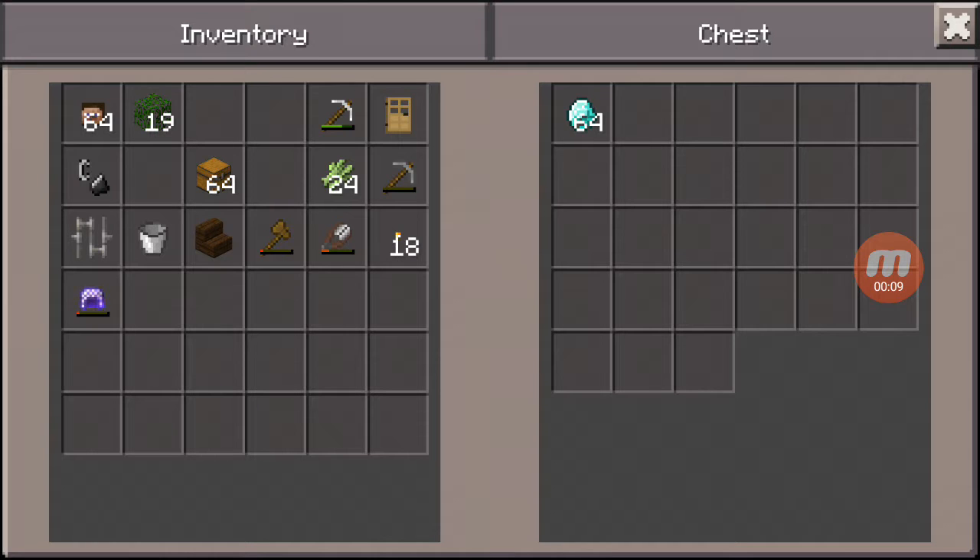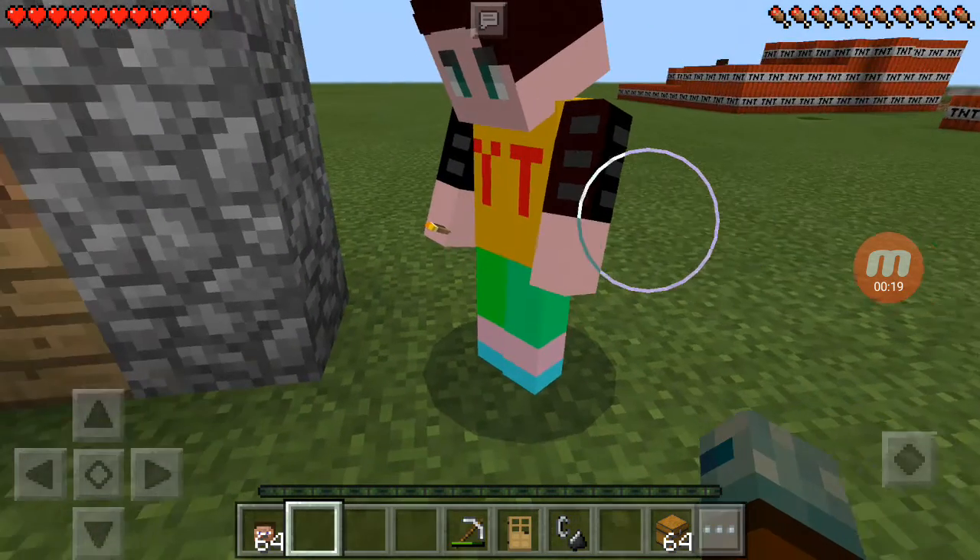First things first, you need to get diamonds — whether it's from creative, or you mined them, or got them from a friend, wherever you get them. You'll also need a second account in this world, which I've got set up today.